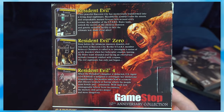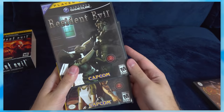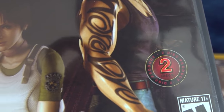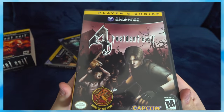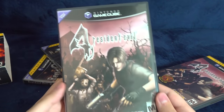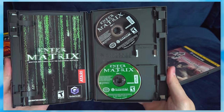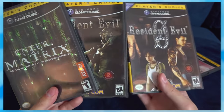Interestingly, every Resident Evil game uses two discs to play. Resident Evil 1 and 0 both have an icon on the front that says 'Two Disc Product,' but Resident Evil 4 doesn't for some reason. The regular box for RE4 doesn't have that label either, and even other games with two discs don't have it. So I'm really curious what went on in the marketing department back in the day.